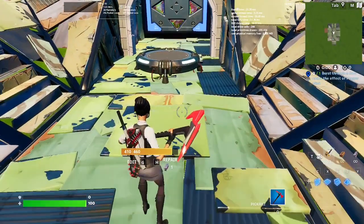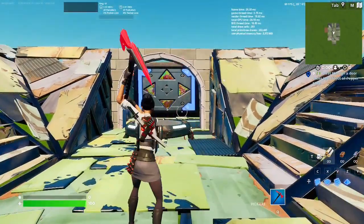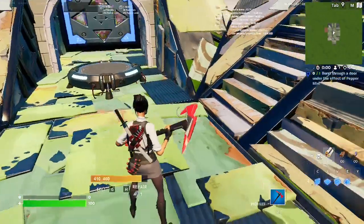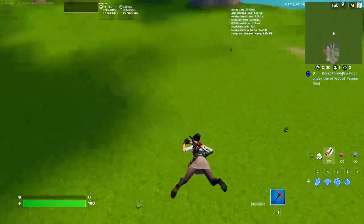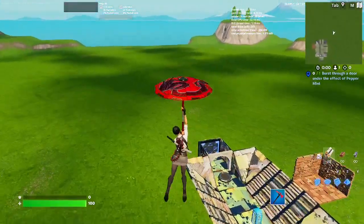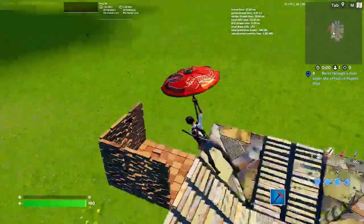Here's the Rook combo in-game, and this one looks amazing. The back bling really matches color-wise. Here's our Glider — it has that nice red to match everything too.